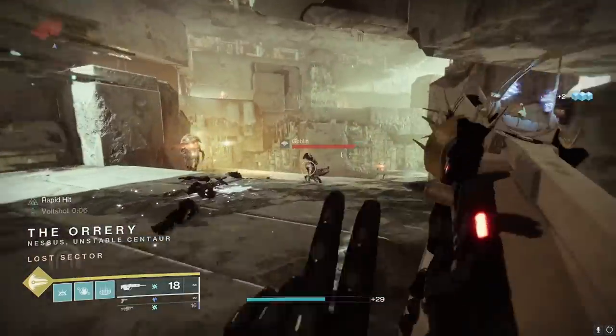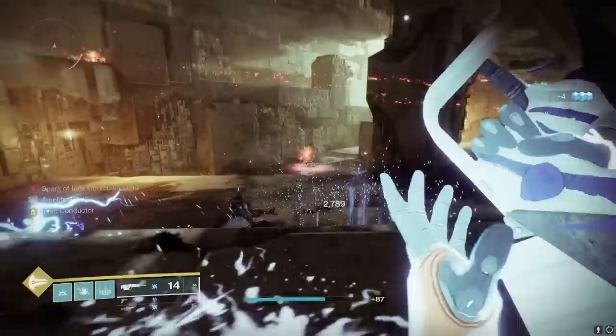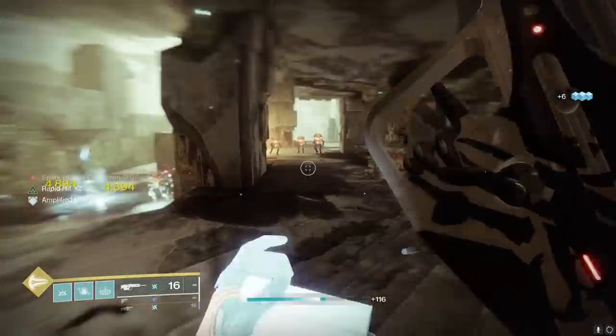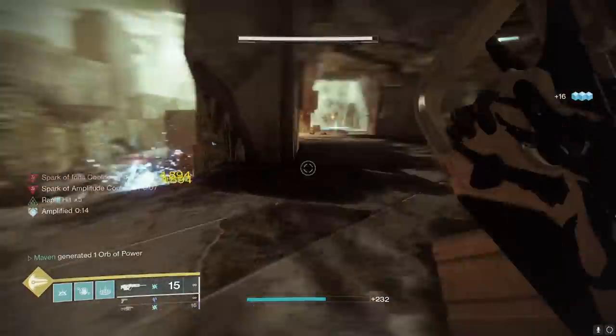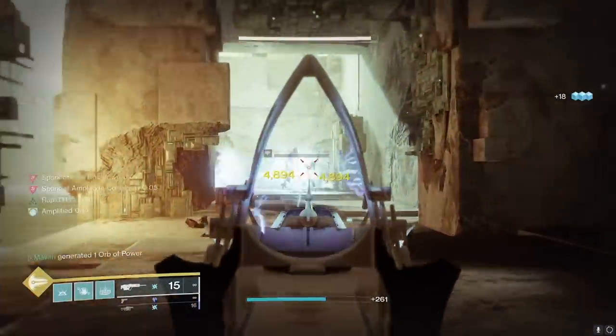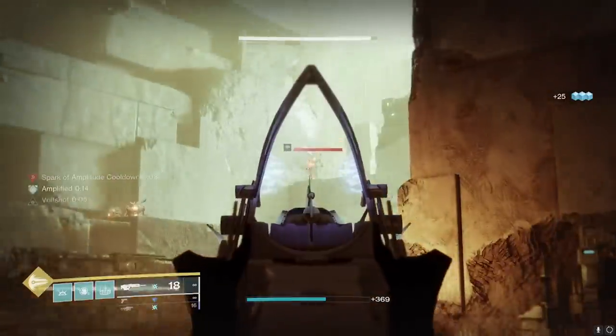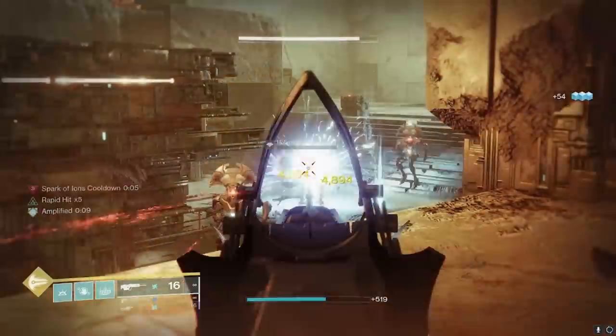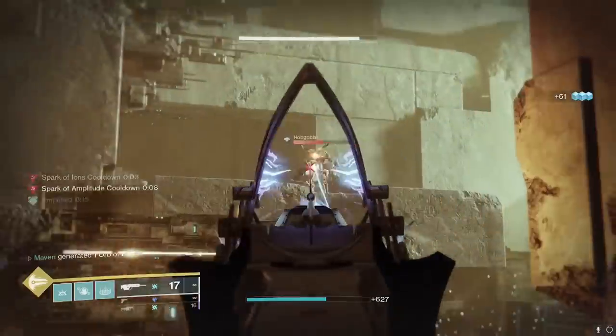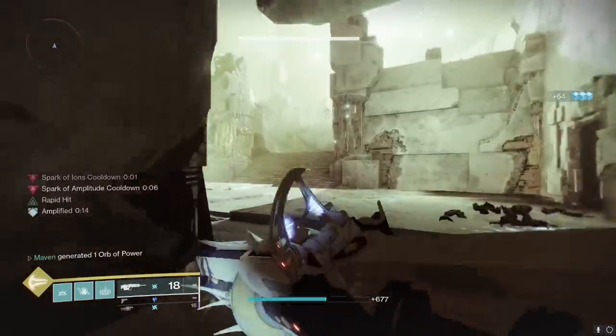Next is the Tarnished Metal. In endgame content like Grandmasters, when you need to use a Champion mod on your Scout Rifle, the Tarnished Metal does the job — it has synergy with your subclass for that Volt Shot. But in lower-end content, you're not really going to use a 200 RPM Scout Rifle, such as the Nightwatch. It just does not hit as hard as you would want it to.